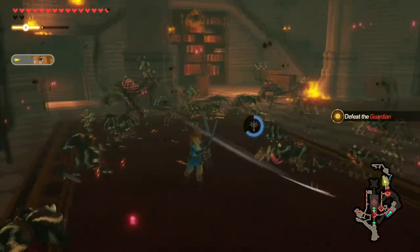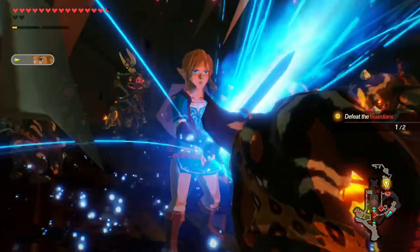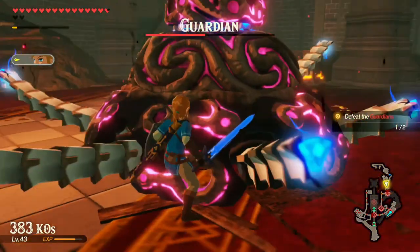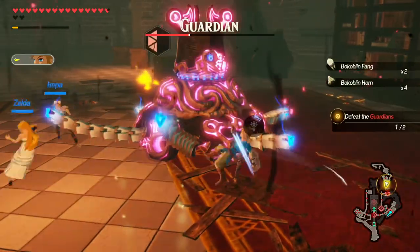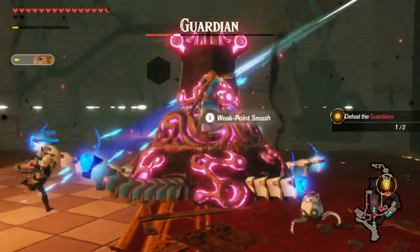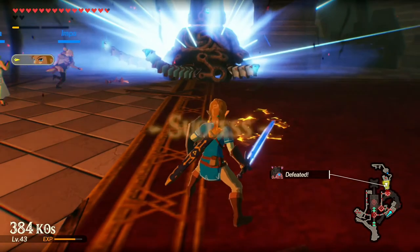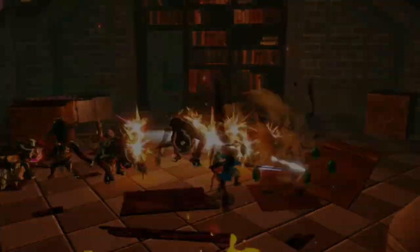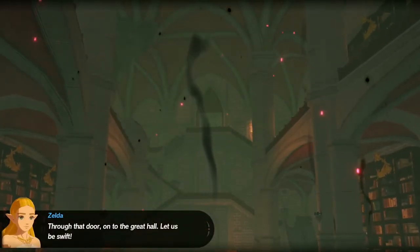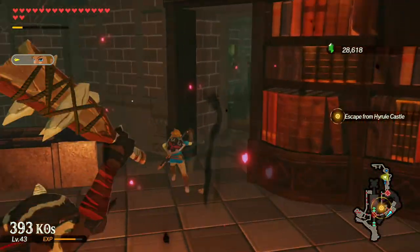Another Guardian's appeared — well, goodbye. Link's just mowing down Guardians. Through that door onto the Great Hall — let us be swift. Did I just get a boat oar? I did just get a boat oar. Why? Royal Guard's Claymore.